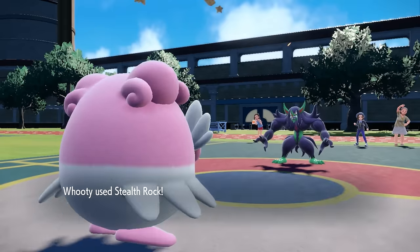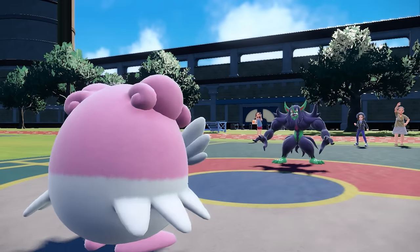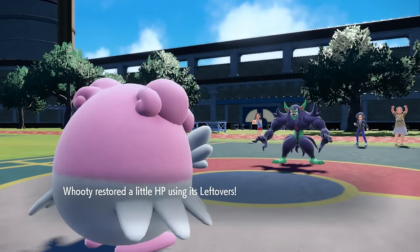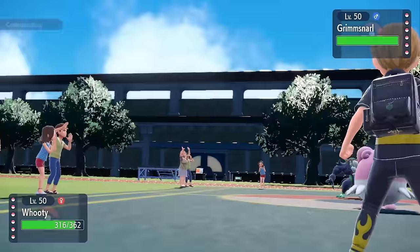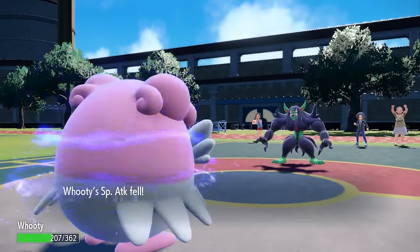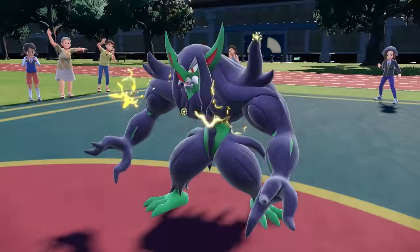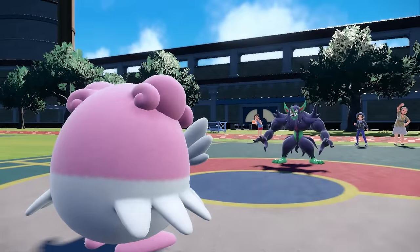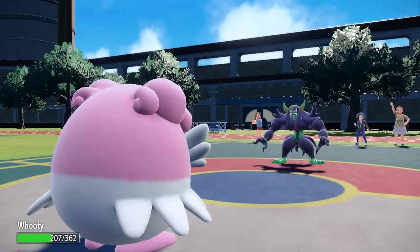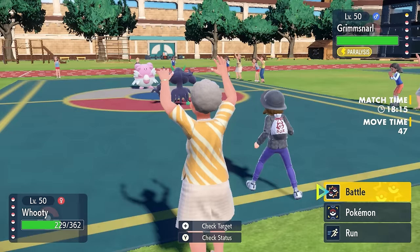Grimmsnarl — you just imagine it's here with a Light Clay to set up screens and be annoying, then Parting Shot and get out. I figure that's what it's going to do as I set up my Stealth Rock. It can't really hit me too much, so the plan is to go for a Thunder Wave. If Grimmsnarl wants to be annoying, I'm going to be annoying right back. I take a Spirit Break, which does a nice chunk of damage, and hit it with a Thunder Wave.